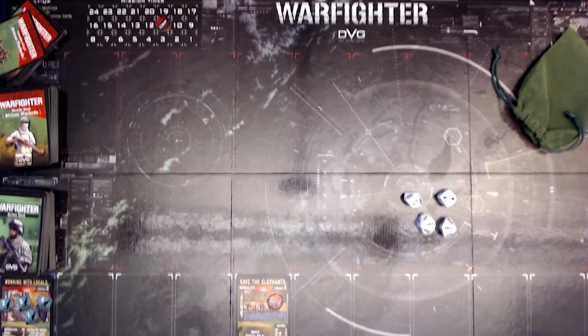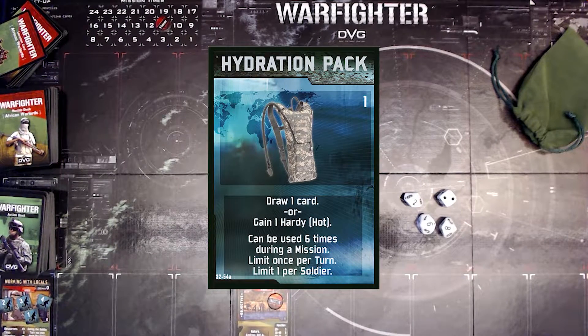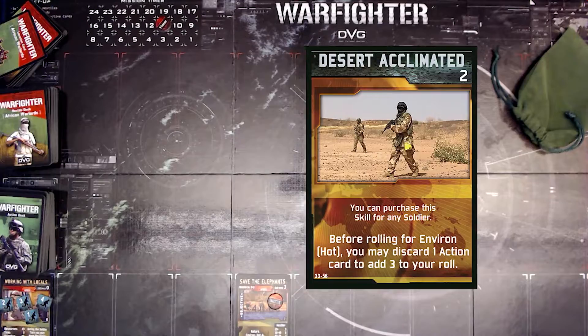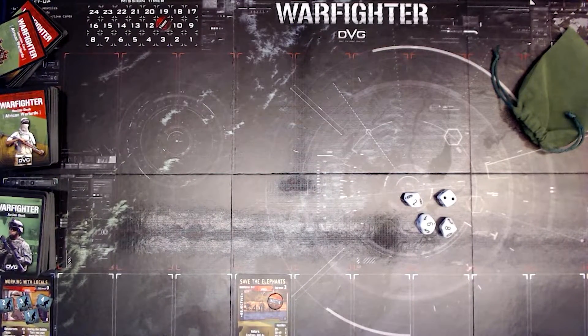Bailey also has a hydration pack. Up to 6 times during a mission, once per turn, you can either draw one card or gain one hardy pot counter - that could come in handy. He also has the Desert Acclimated skill, which is from the Warlords expansion. Before you roll for an environment Hot check, you can discard one action card to add 3 to your roll. Any soldier can purchase this skill. It'll be very useful in Mideast locations as well. That is how Bailey is kitted out, and we'll activate him first.